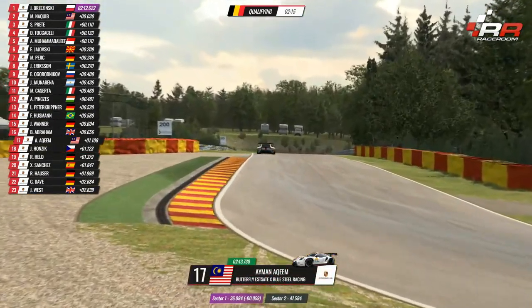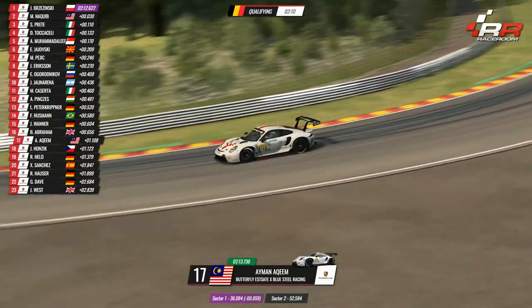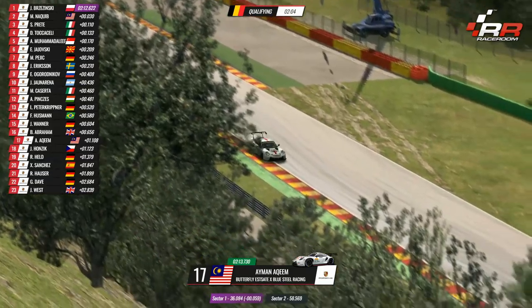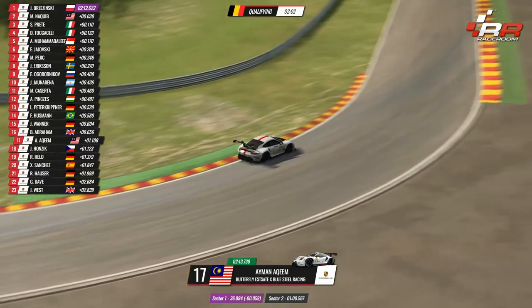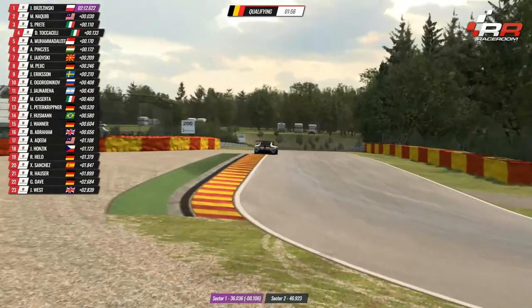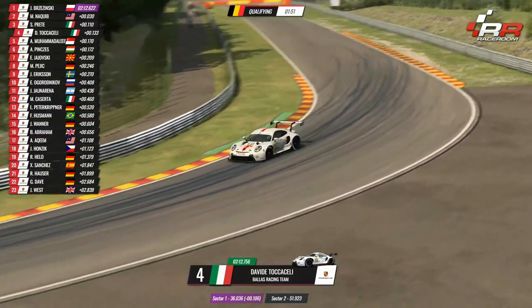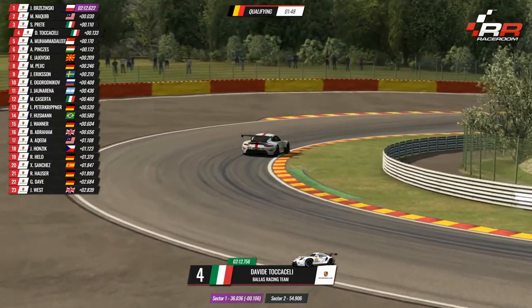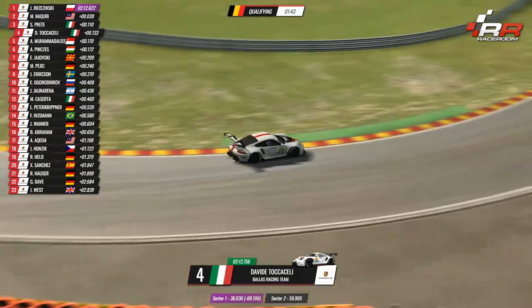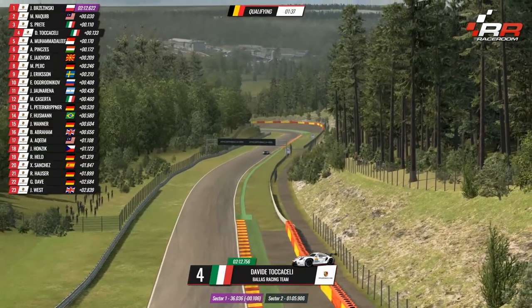Two and a half minutes remaining. Jujovski's got himself up into sixth position behind Mohamed Alif. I think Mohamed Alif is one of the best sim drivers from Asia — he was the Asian qualifier for the McLaren Shadow project and I think he was also the number one qualifier in Asia for Race of Champions. That's why I know his name. He's qualified well, up in fifth position. Just have a look at all the different flags — we've got a Macedonian flag, Turkish, Swedish, Russian, Argentina, Italy, Germany, Brazil, and two Malaysians. A really, really international field.